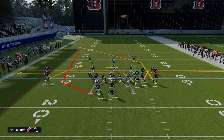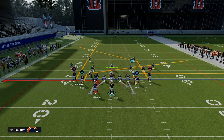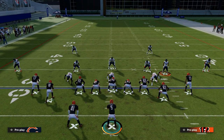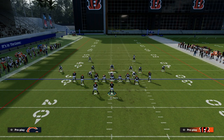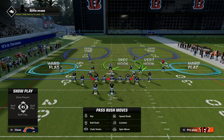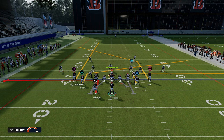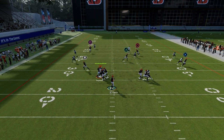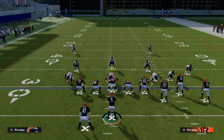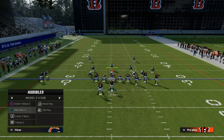What the slant-post concept does is it kind of pins the user in the middle of the field and makes them decide who they're going to guard. Typically, if they're playing more zone they'll take the slant, and if they're playing more man they'll take the post almost every time. So you can take the post and throw it right in front of those vert hooks in the middle of the field — they're really not that good of zones, and you're not going to see a lot of pass breakups with zone coverage.